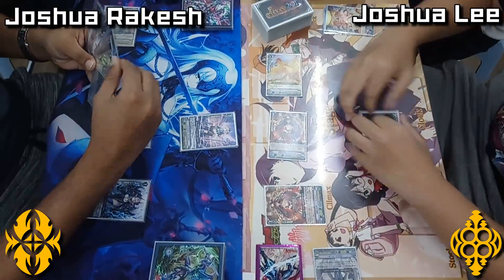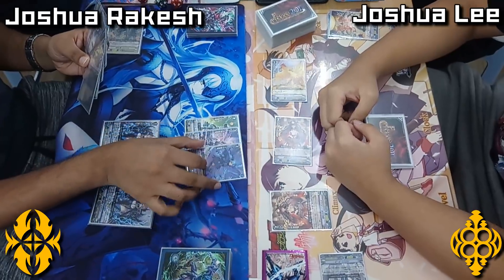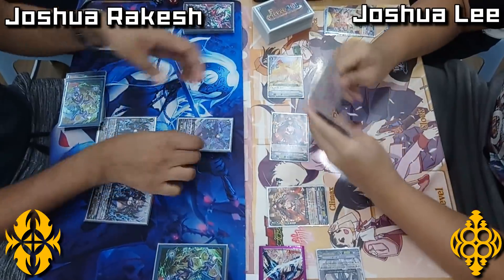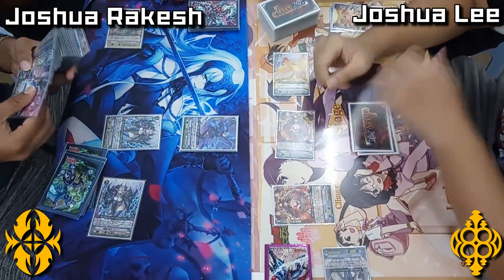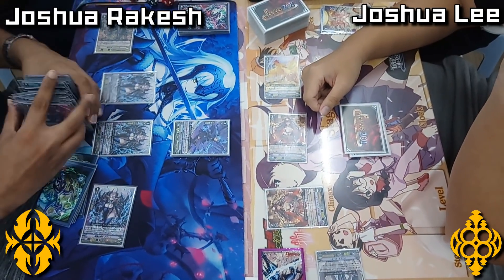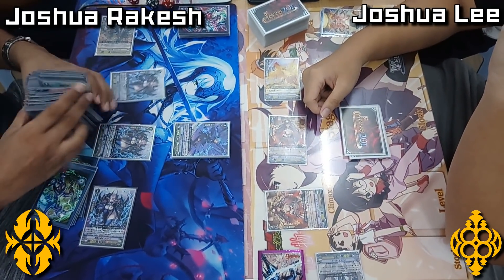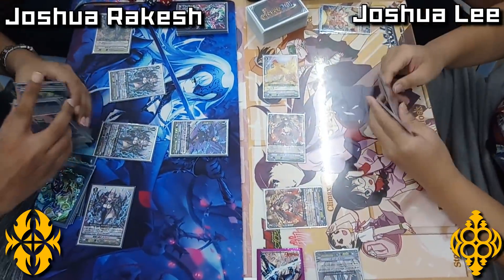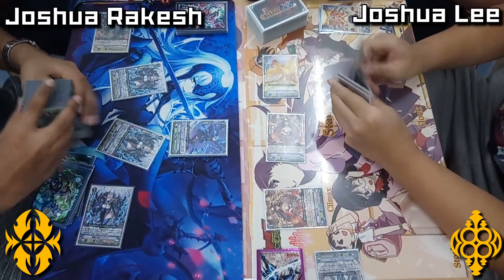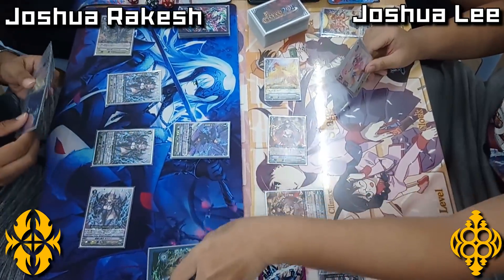I usually tend to refer to players by first names in commentaries, but that's really not going to fly this time. So, Joshua Rakesh goes into the Maka, which is a pretty good play, because now he can Counter Blast 1 and call out any Grade 1. First, he's going to use the Nemein, which is the good move here, because since Maka gives you the extra draw, you want to thin your deck out as much as possible to make sure you don't draw into another Nemein. You want to draw into some of your other cards — like, if you still need a PBD or another Grade 1 to call for Maka — so you want to thin that deck first to maximize the good targets you can hit with your Maka skill.